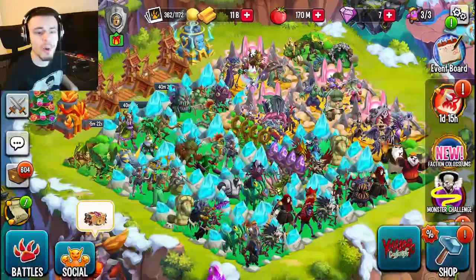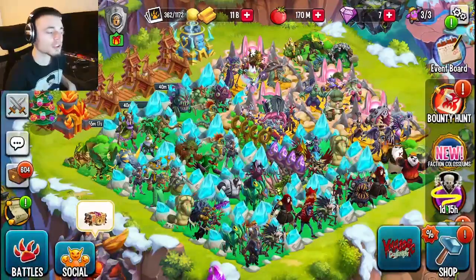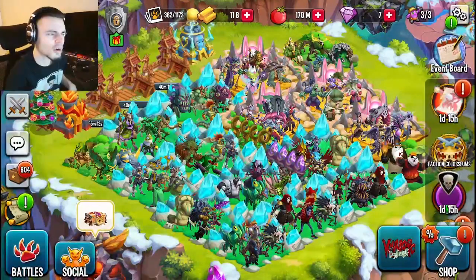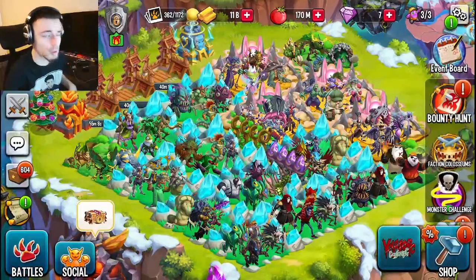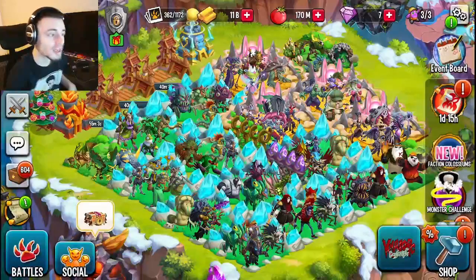Last but not least, make sure to only spend your maze coins during discount times. You'd be wasting maze coins if you don't spend them on discounts — the discount can go up to 30%, which means you can save quite a lot of maze coins. Try to wait for the 30% discount and spend them all then.